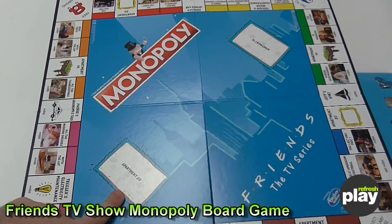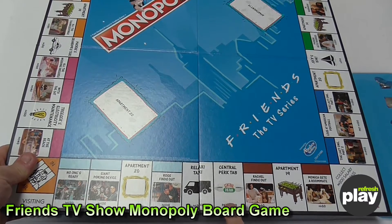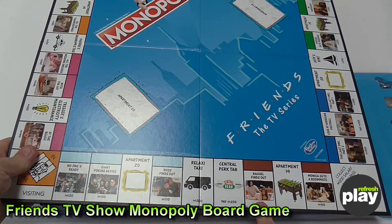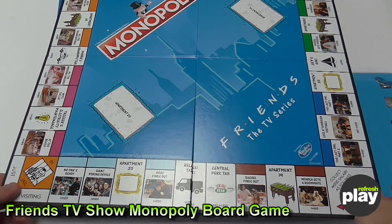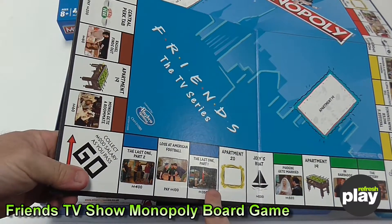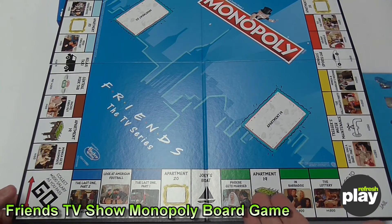Instead of your Chance cards and your Community Chest, we have Apartment 19 and Apartment 20 cards. Interestingly, instead of tax, it's Central Perk Tab — I like that, that's really cool. And each space is a different event in the Friends universe. In the whole 10 series of Friends, each one is a big event in the series. And at the end, the last one part one and the last one part two are the biggest, most expensive spaces. So as you go around the board, the events get bigger and bigger.